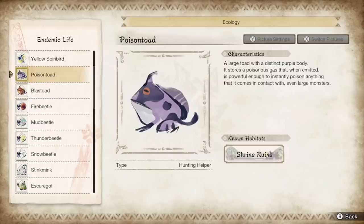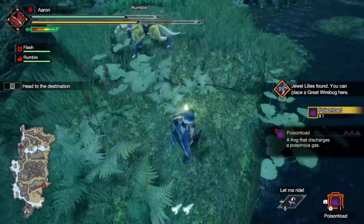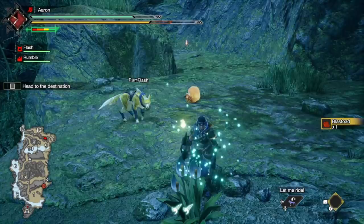For the last set of creatures, we have two arch types that come with different versions. First, the toads — currently there are only two types in the shrine ruins. We have the poison toad, a purple toad on the map found between areas 6 and 13 along that long river; when placed, it generates a cloud of purple which causes poison damage. Meanwhile, the blast toad is an orange toad found on the hill between area 9 and 11; when placed, a cloud of orange springs up which can then be attacked to trigger an explosion for blast damage.